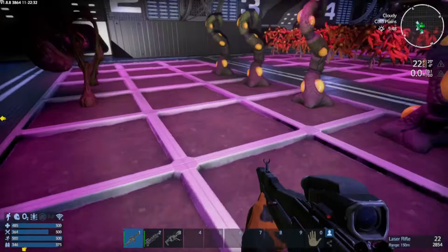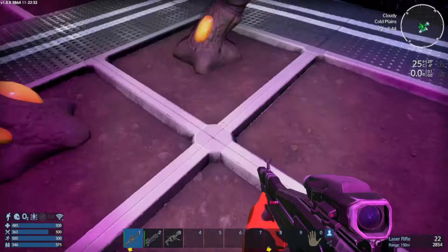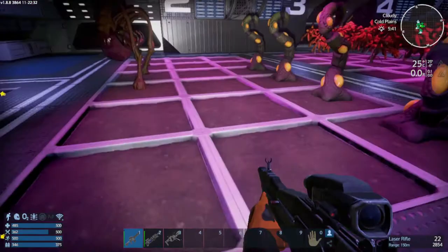So farming in this game is relatively simple. There are two major components that you need. You're going to need one of these grow plots and you're going to need a grow light. A grow light, if you put it in the middle, can impact up to nine squares — the one in the middle and all the adjacent. So for example, these nine squares, it is good enough to feed all of these.